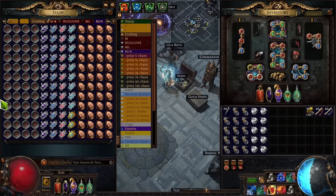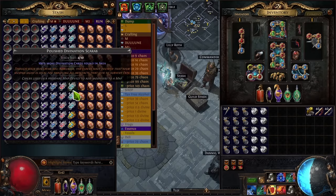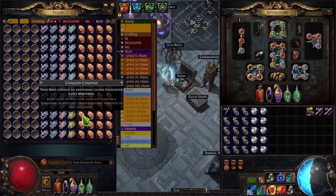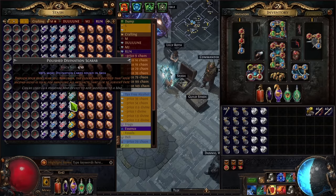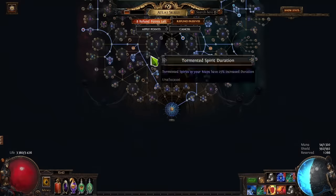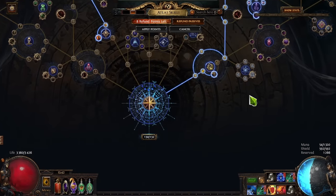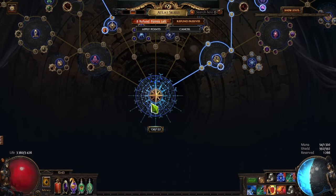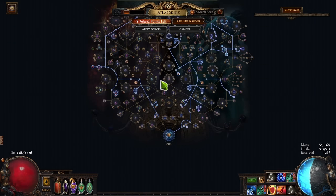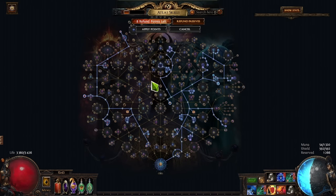I'm also going to show you how to efficiently prepare yourself for running maps — how to run maps quickly and roll them efficiently. So let's start with the atlas. The atlas tree: I did some invitations to get a few extra last points. I got 130 out of 132 points, and the main things we are picking are three things.